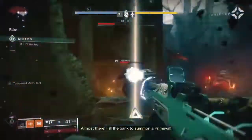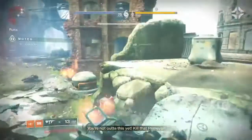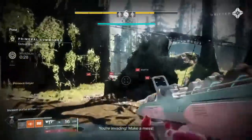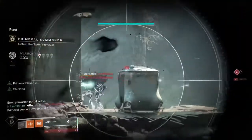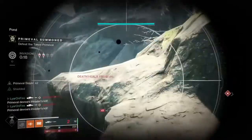The next weapon is Telesto. I haven't actually used it in Gambit but in Crucible it's really strong right now — definitely the best fusion rifle in Crucible. It might not be the strongest against bosses, but it still does a lot of damage. I've seen a clip where someone sticks Telesto bolts on the power ammo on the enemy's side when invading and gets a kill when someone tries grabbing the power ammo. It's really fun to use.